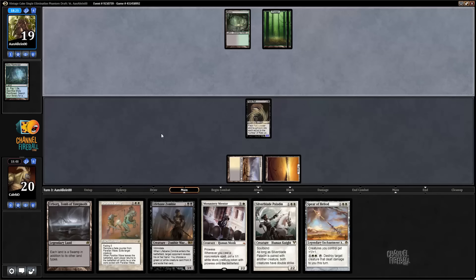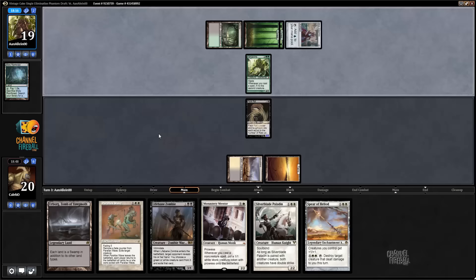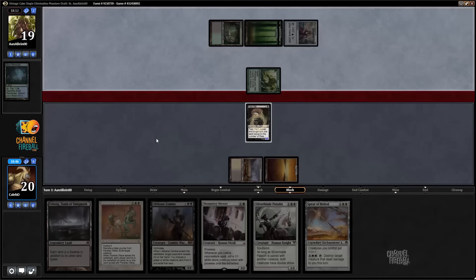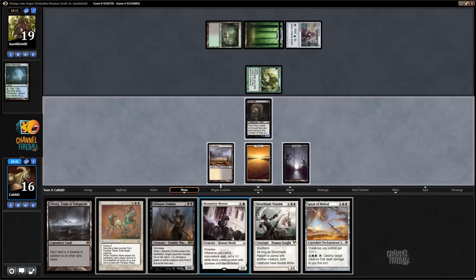Mentor is actually starting to look better. Mox Sapphire — okay, sure. I think Mentor plays into the Parallax Wave curve if that's what my draw is going to be. He's down to two cards in hand. Lifebane Zombie is a little bit better if we're going to play Silverblade Paladin next turn — that's like a two-card combo that bricks Vengevine or races it.